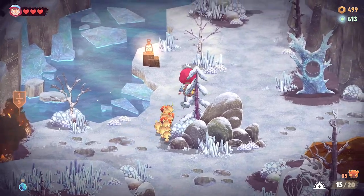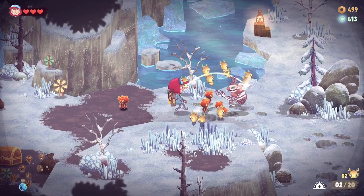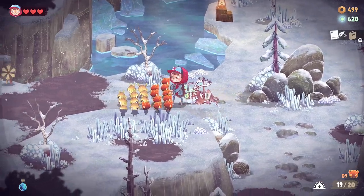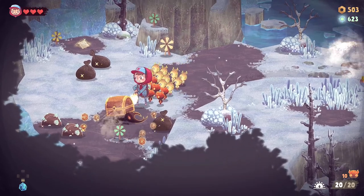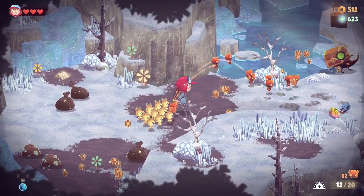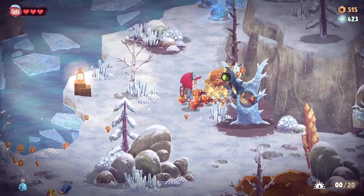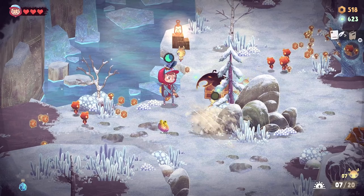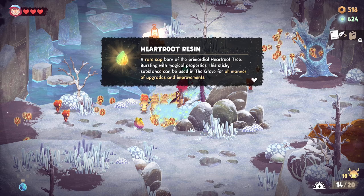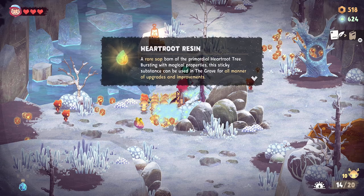Put that on fire - what is that thing? Oh my god, this is one of those! Take him out. Got another chest here, hopefully get some upgrade materials out of that - we could use them. He's running away with my treasure! Heartroot - a rare sap born of the primal heartroot tree, bursting with magical properties, this sticky substance can be used in the Grove for all manner of upgrades and improvements.